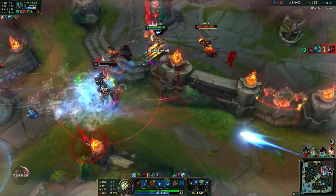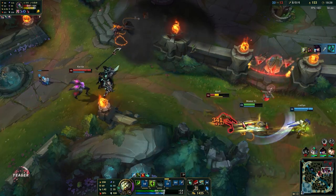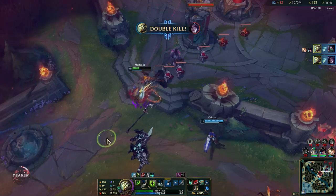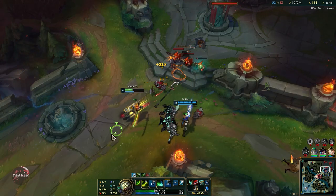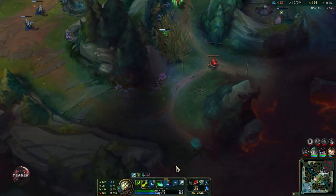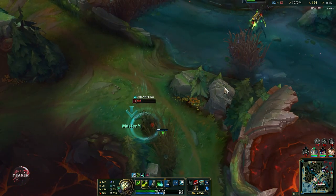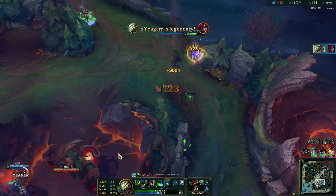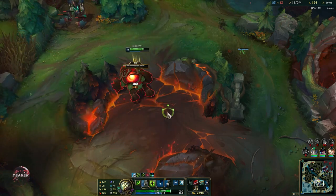We can go for the kill here — invisibility! We can kill Akali as well. Use Q to dodge her ultimate, and now we're invisible. You see that burst right there? That is why this build is so good. When you engage in fights, everyone will be focusing you because they know Master Yi has so much damage. That's why this invisibility passive helps a lot — it buys you time for the rest of your abilities to come off cooldown.